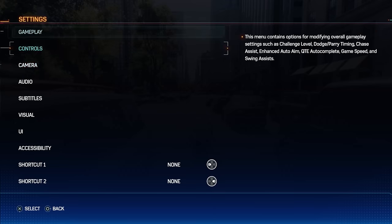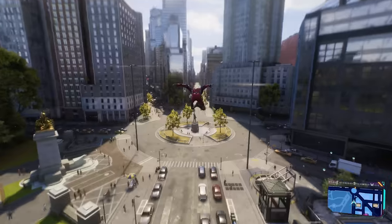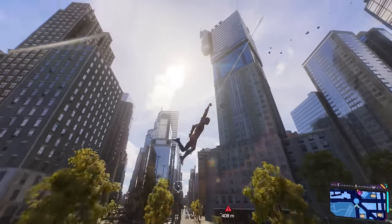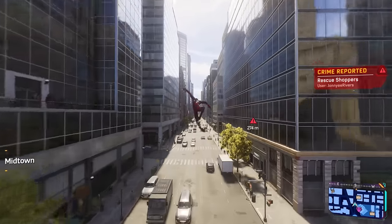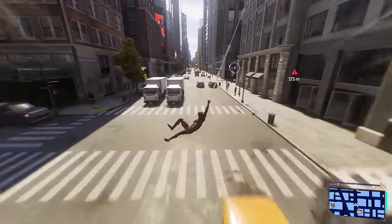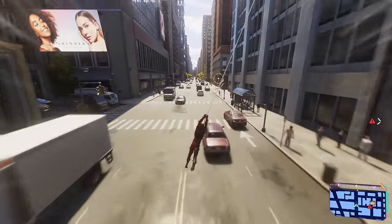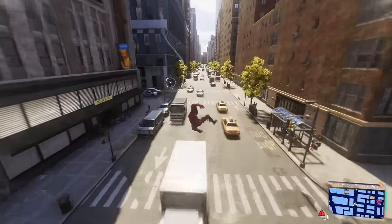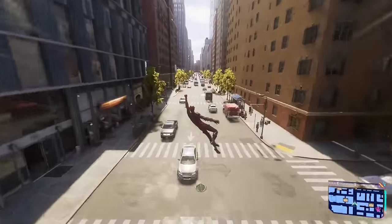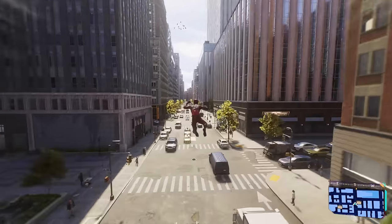Kicking things off with the swing steering assistance — by default this is set to 10, where the game has maximum interference with how you web-sling around the city, constantly trying to compensate and avoid any interruptions. What you will notice, especially if you web-sling between two parallel buildings, is that Spidey almost never gets pulled off too much to the sides and instead is kind of stuck right there in the dead middle, which is pretty smooth but also completely unrealistic.